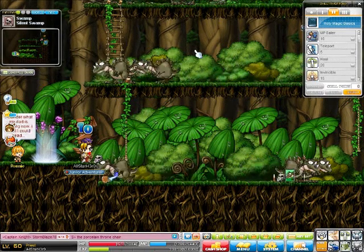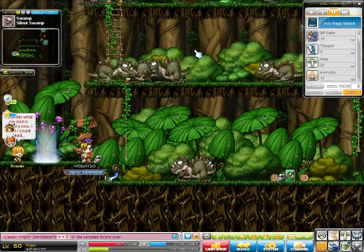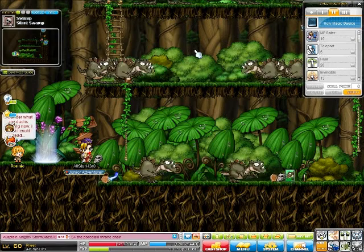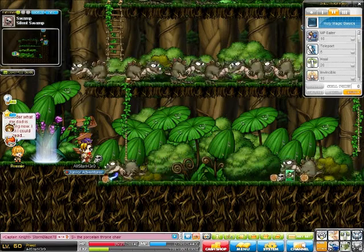Hey everybody, welcome to the 3454, back with more MapleStory. In the last episode I showed you guys the Magician first job skills, and in this episode I'm going to show you the Holy Magic Basics, which is pretty much the Cleric path. Magicians can go into three paths: Cleric, Fire Poison Mage, and Ice Lightning Mage.